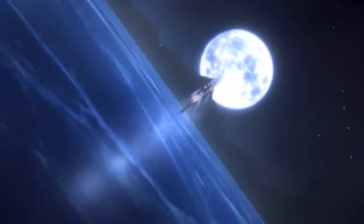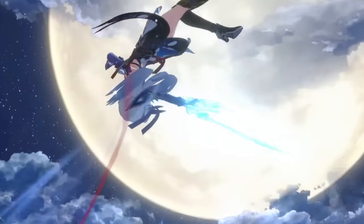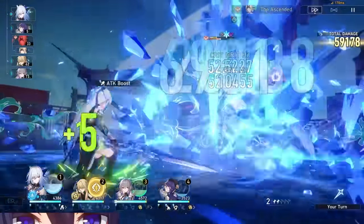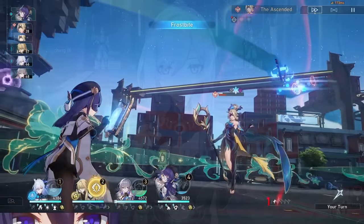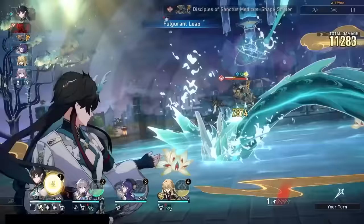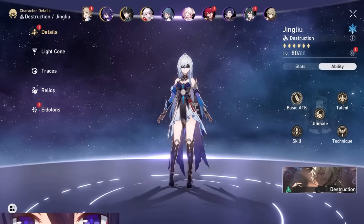Jing Liu has some of the highest damaging attacks in the entire game, up there with other strong damage dealers. And don't worry for those of you who just pulled Dan Heng — she's not power creeping him, unless by power creep you mean using more than two fingers.